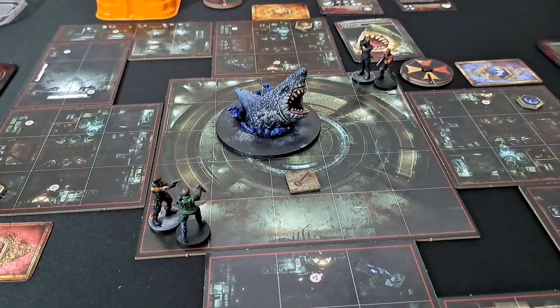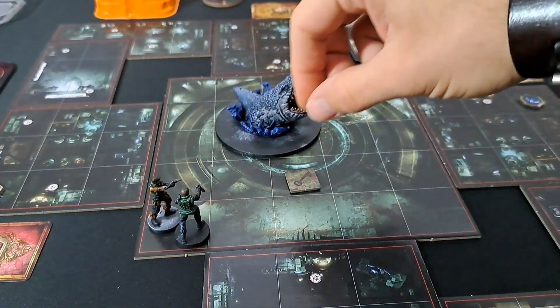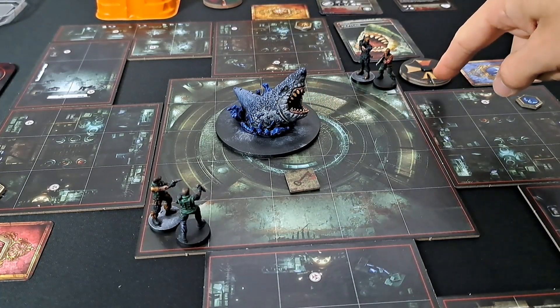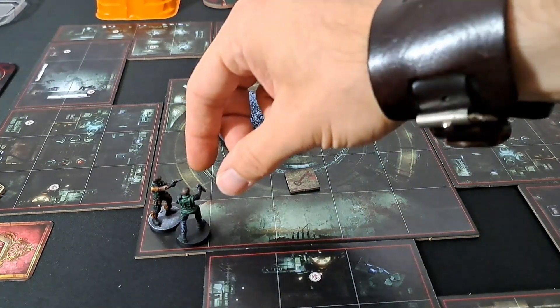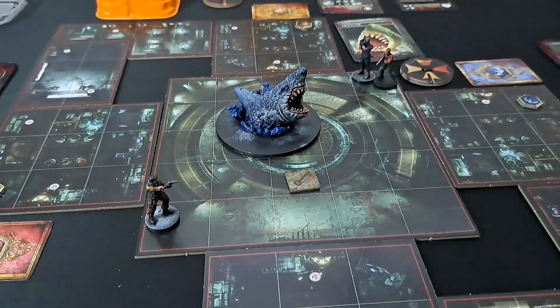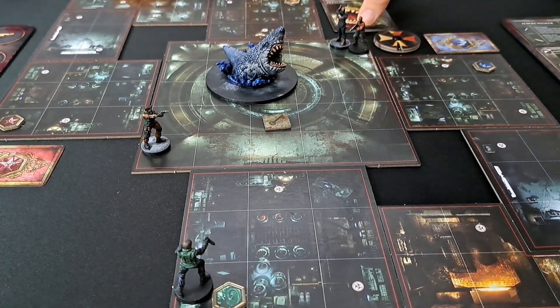Kenneth is going to go first. It might be wise to try and reduce Neptune's health a little bit, because he's going to attack someone anyway. Kenneth moves and repositions — okay, Neptune's turn.